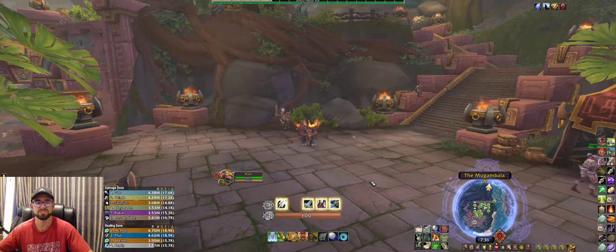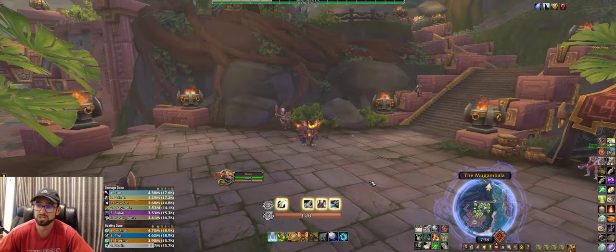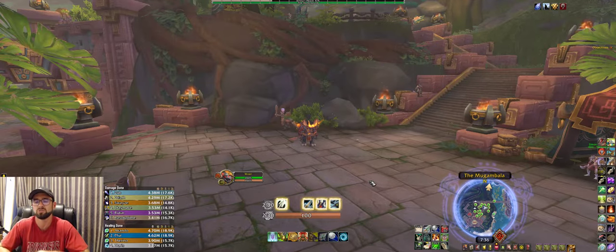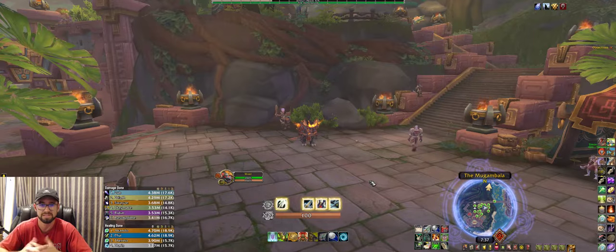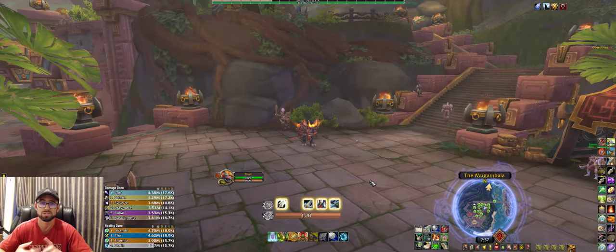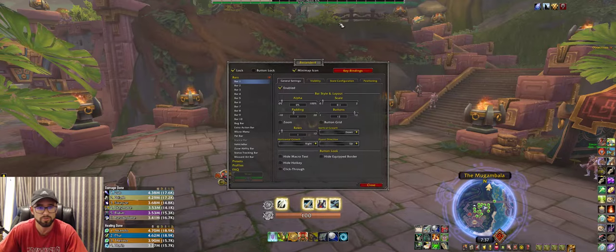Welcome back to another video. I wanted to quickly go through my UI and how I have it set up, focusing on the important parts. There are really only a handful of add-ons that I suggest for normal gameplay, especially in PvP. The two ability bar add-ons I use are Bartender and WeakAuras — both very popular. I'll start with Bartender.